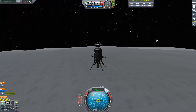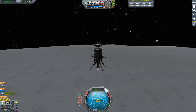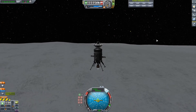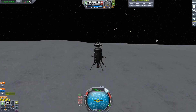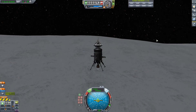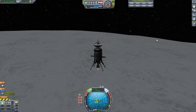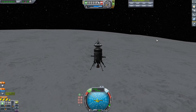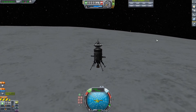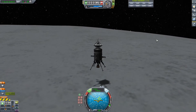Number three on our list is going to be Elu. The reason I chose Elu is that most of the time it's the farthest planet away from Kerbin — otherwise Jool is, because their orbits intersect. It's super fun to go to. It doesn't have an atmosphere so you're going to have to land propulsively. It has different types of terrain so you can go with rovers, and you get this huge sense of accomplishment when you get there because you went to the farthest planet in the solar system.